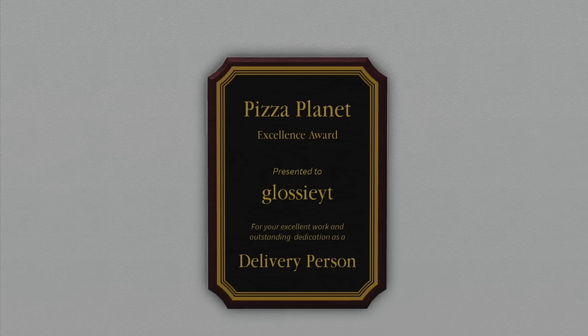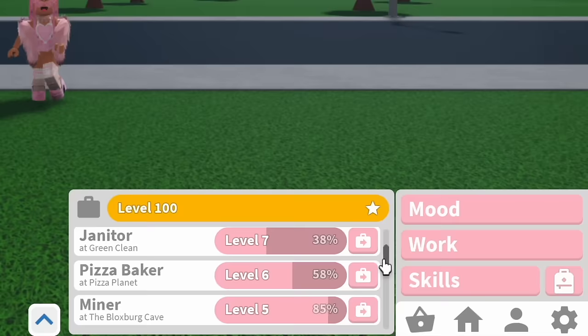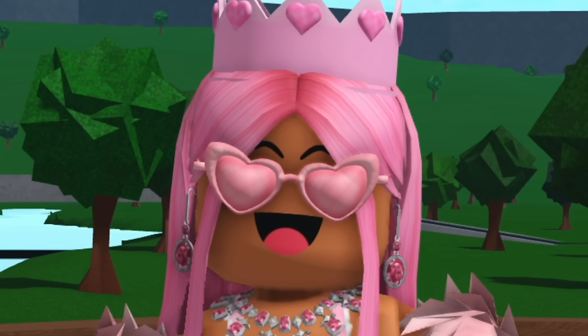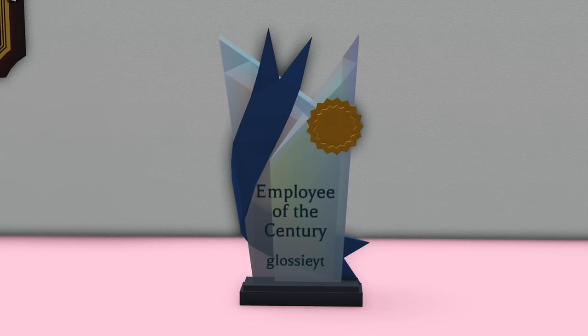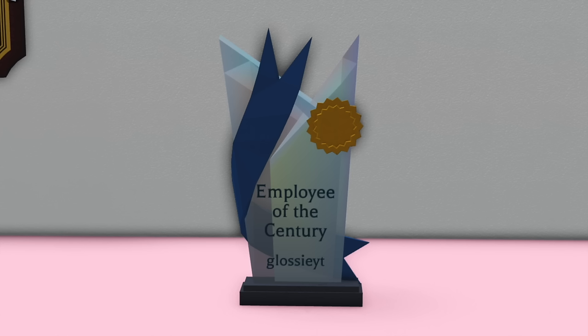The next set of trophies are the ones you get from working — once you hit level 50 on each job you'll get a little plaque for that job. In total there are 12 jobs so that means 12 trophies, one for each individual job. But we also got a revamp for the fast food burger job so now that one has a whole new trophy too, bringing our total to 13 trophies from jobs. You can also get a trophy from hitting level 100 for the overall job level, making that a total of 14 different trophies from jobs.